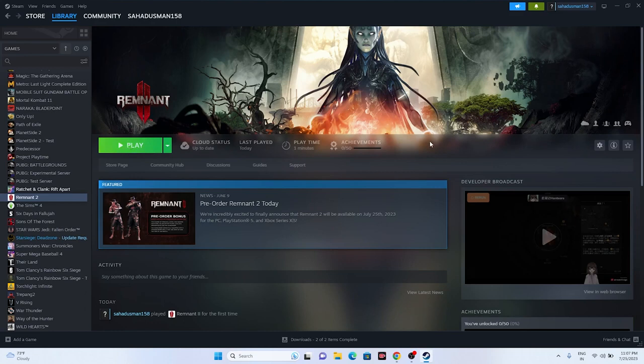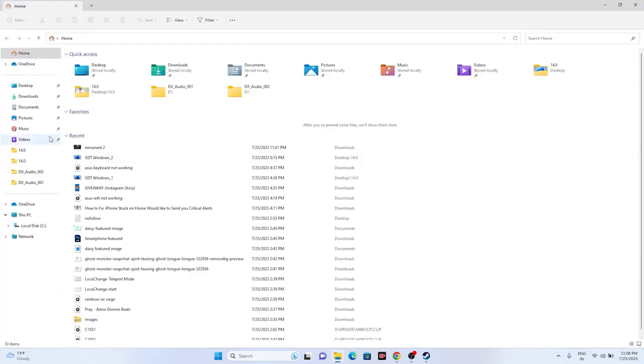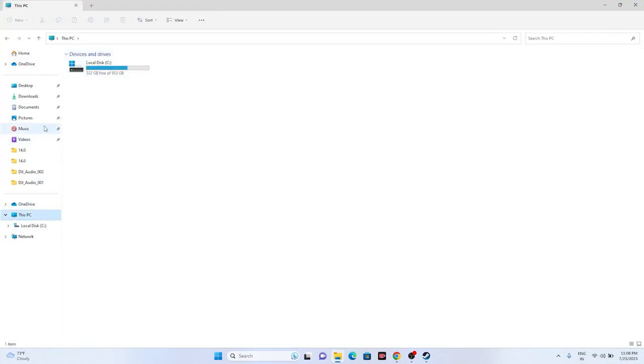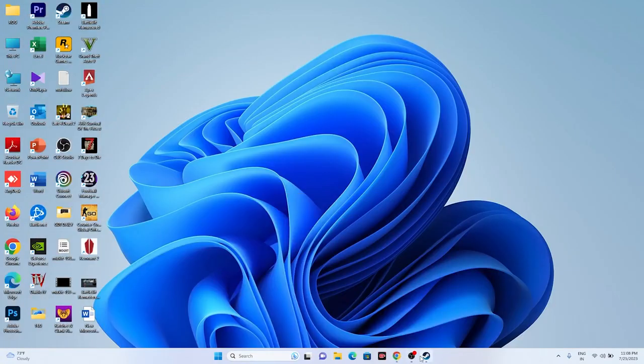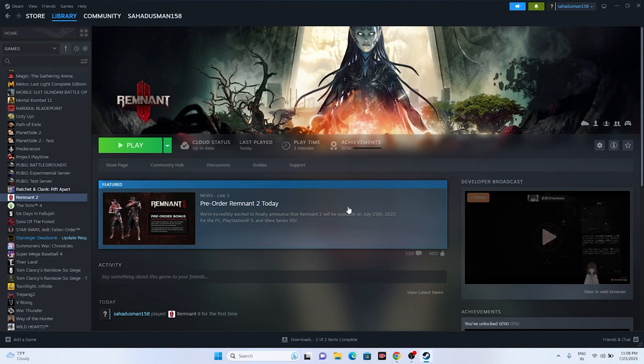You can also try deleting the saved game files, though keep in mind you will lose all your progression. Open File Explorer, go to This PC, then Documents, and find the Remnant 2 folder. Delete that folder, then go back and try launching the game. This worked for many users despite the loss of save data.